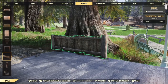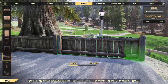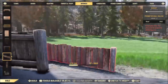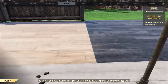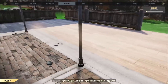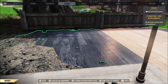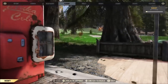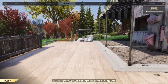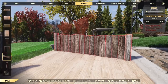I usually use these railings right here — it really just depends on what you're building. I'd like to see some picket fences; that'd be nice. That's looking alright, though I should probably get a fence over there too — a railing. There we go.